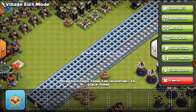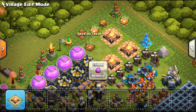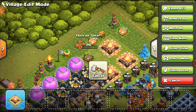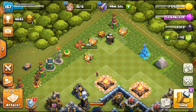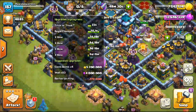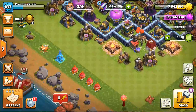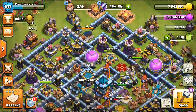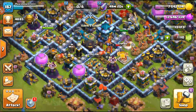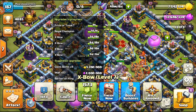We have a couple of things out of the way. I could remove that obstacle since I have two there already - I'll remove that one. We're gonna be upgrading some walls with the elixir mainly, and then I'm just gonna do another trap because the builder we have right now is actually for traps, so we'll be able to do that.